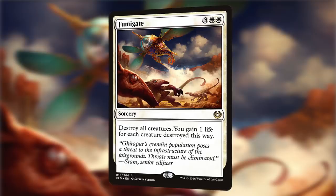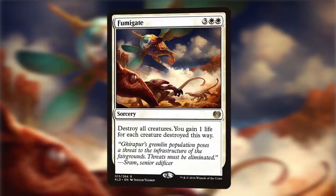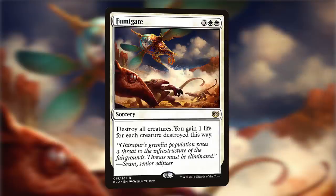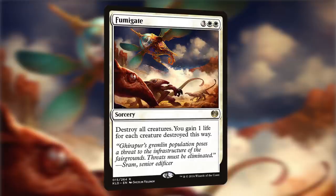Up next is Fumigate. For three and two whites, so for five mana, it's a sorcery that destroys all creatures, and we're also gaining one life for each creature destroyed this way. If you don't want to fork over the cash for a Wrath of God or Day of Judgment, Fumigate is the next best thing. This board wipe is just as unconditional, and for only one extra mana, it can bring us back into the game with the life gain it provides, especially in large multiplayer games.